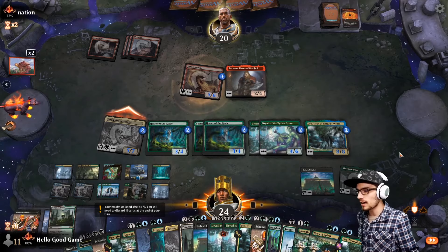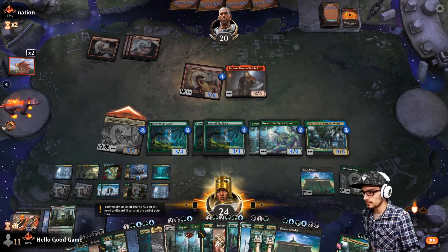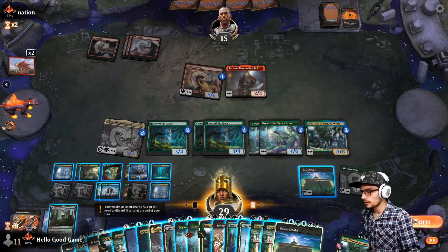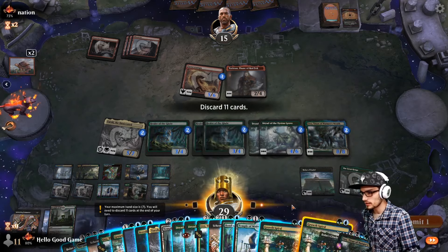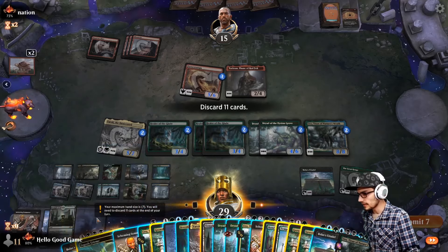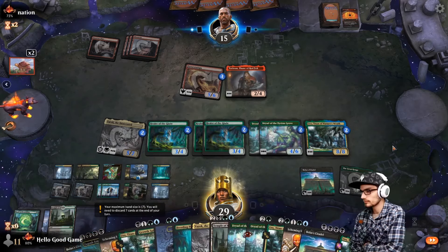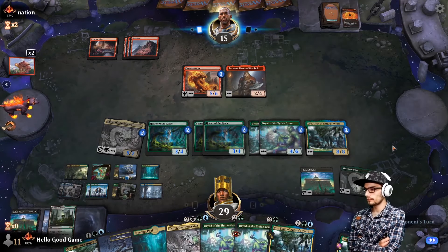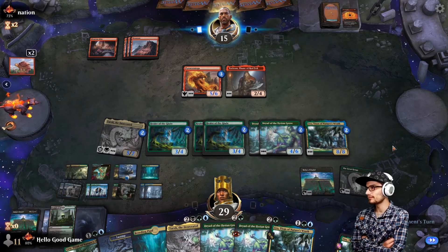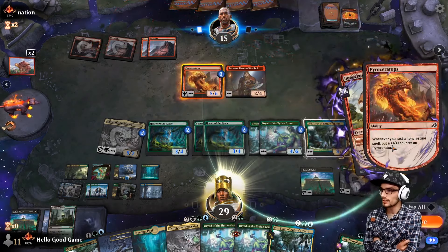We've got our eight/eight Uro out there — that should be good. We only need to get him down to ten and we can sac our Citadel. We could potentially instant-play the Citadel, play it and sac the other one, but I don't think that works — we have to tap it. We have a lot to discard here. Growth Spirals can go — land, land, land, Growth Spiral, land, Citadel, Symmetry. We're at 29 life, our walls are up. He literally just needs us to mill ourselves — that's the only way he's getting there.